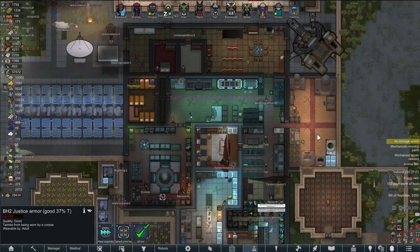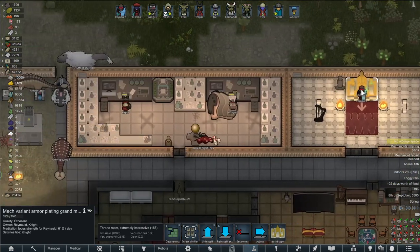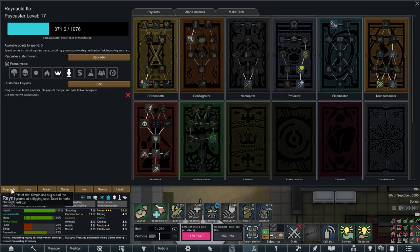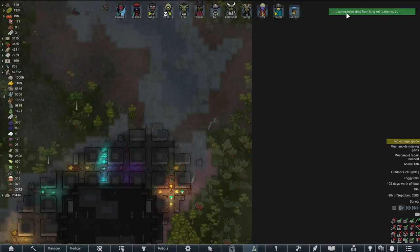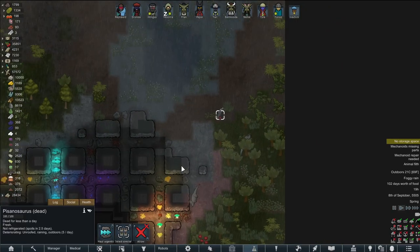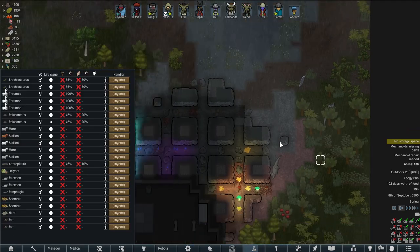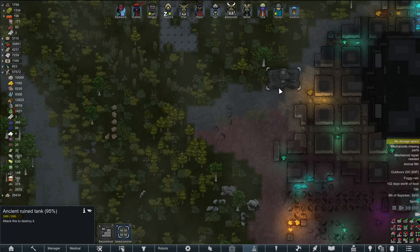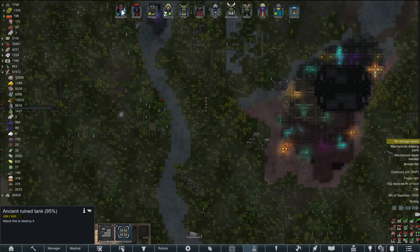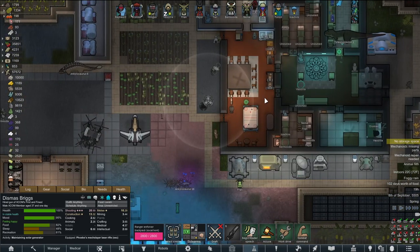We can also get rid of this justice armor now and use it for some perfectly cromulent upgrades. Gotta make us a little bit better every day. Reynold — oh, that's from lung rot? Didn't even know that was a thing all the way out here in the corner of our map. How's everyone doing? Everyone looks like they're doing okay.